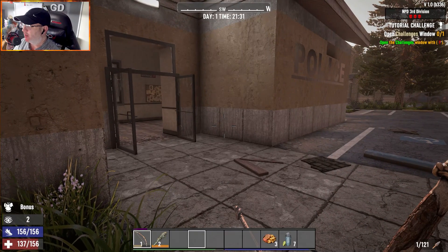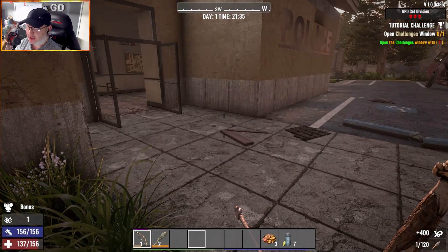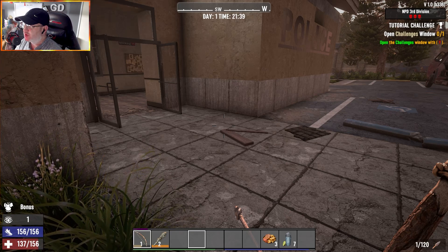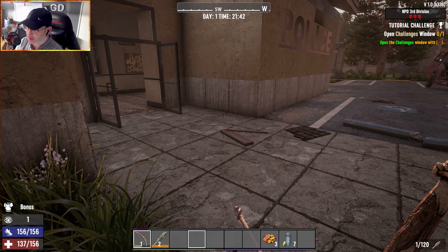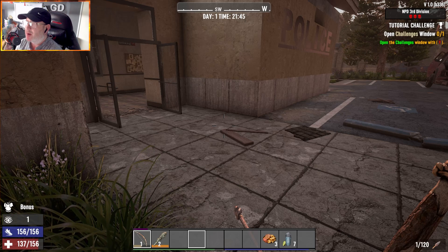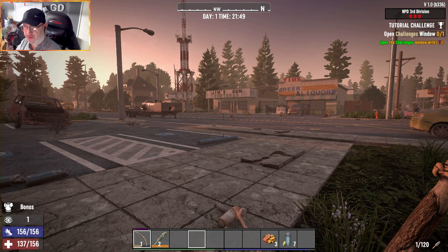I'm now standing outside the police station - it's just rolling around to 10 o'clock. I've given myself a tier two wooden club just in case, but I thought we'd try the police station because that's probably going to have some police in it. Once we hit 10 o'clock we're going to get those extra buffs from the perk books we read.